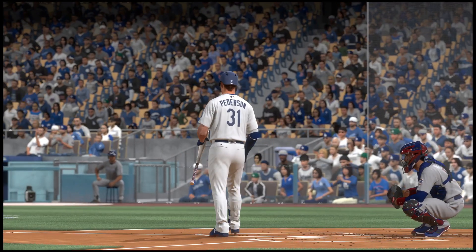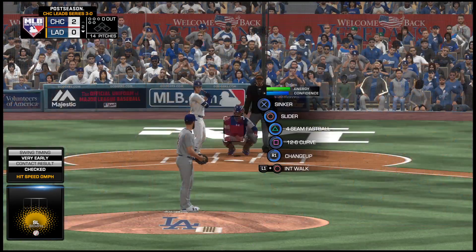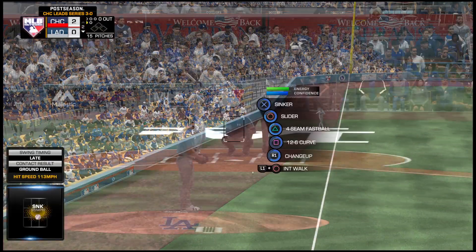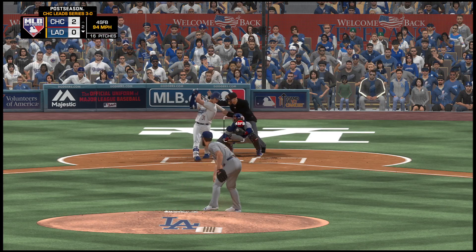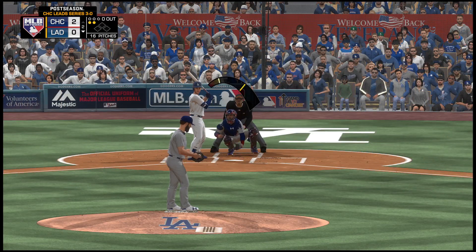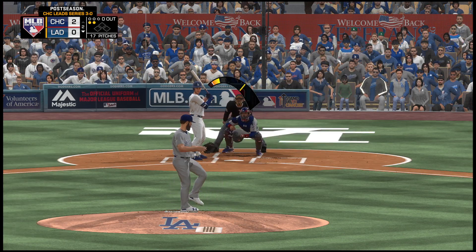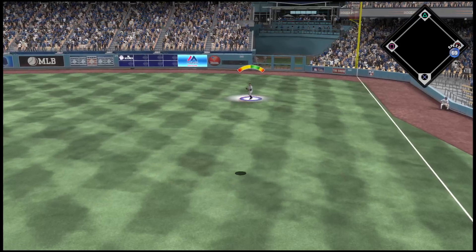Leading off for the Dodgers, center fielder Jack Peterson. First delivery, chop fouled over towards the coaching box. Here comes the 0-1, way in front of that fastball. This lineup is flailing right now — they're having a hard time just making contact, let alone putting the ball in play. This one's tapped foul at home plate. Here comes another, 0-2, fouled high in the air out to right field — Betts has a read on it.